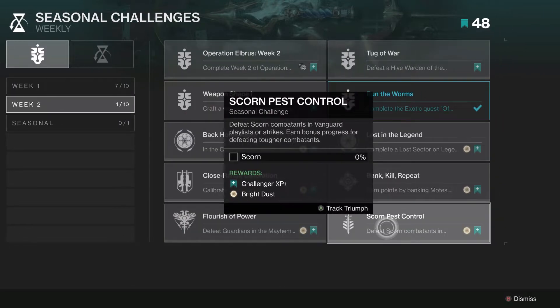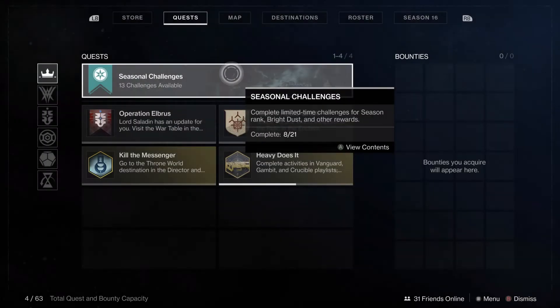For Pest Control, I recommend doing the Parasite quest because it gives you access to the one guaranteed strike where Scorn will appear — at least that I can think of with the absence of the Hollowed Lair — and that is Birthplace of the Vile, which you can access from the strikes menu and possibly randomly from the Vanguard playlist. So if you want to progress that, you've got some options.